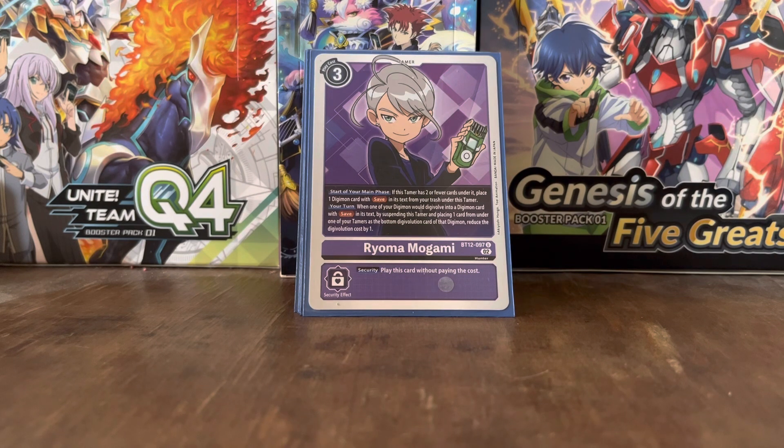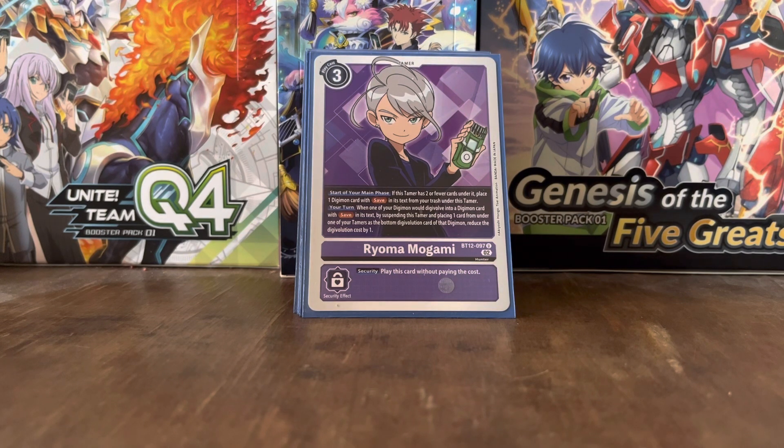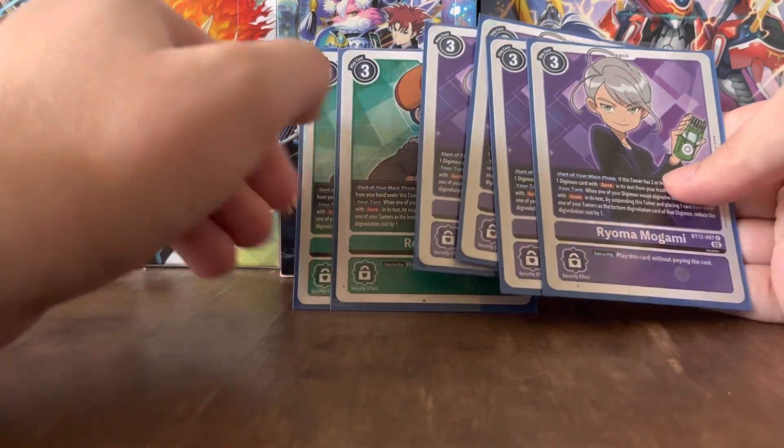The main Tamer for this version of the deck is Ryoma Mogami, who was unfortunately manipulated by Quartzmon in the series into becoming his partner. Start of your main phase: if this Tamer has two or fewer cards under it, place one Digimon card with 'save' in its text from your trash under this Tamer. Your turn: when one of your Digimon would Digivolve into a Digimon card with 'save,' by suspending this Tamer and placing one card from under one of your Tamers as the bottom Digivolution card of that Digimon, reduce the Digivolution cost by 1. Security: play this card without paying the cost. We've got four Ryomas in the deck.